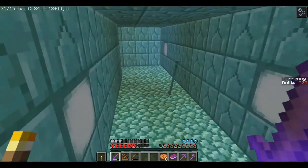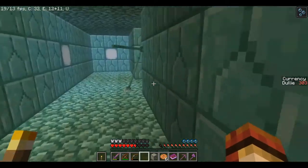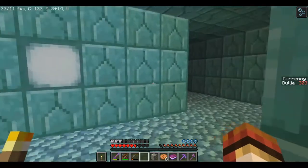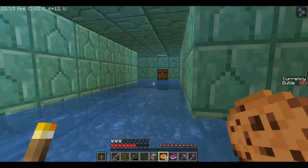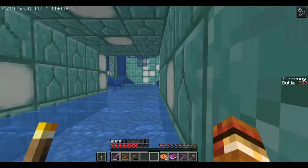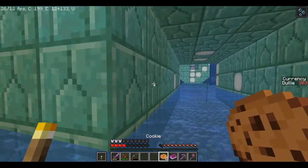There we go, we got rid of him. He also dropped a golden key. I don't remember seeing another golden door — I remember seeing a door but can't remember specifically which one. Let's give it a try. Yes, it was this one! There's a bunch of drowned in there — how many of them have tridents? Two of them have tridents. Let's take a golden apple.